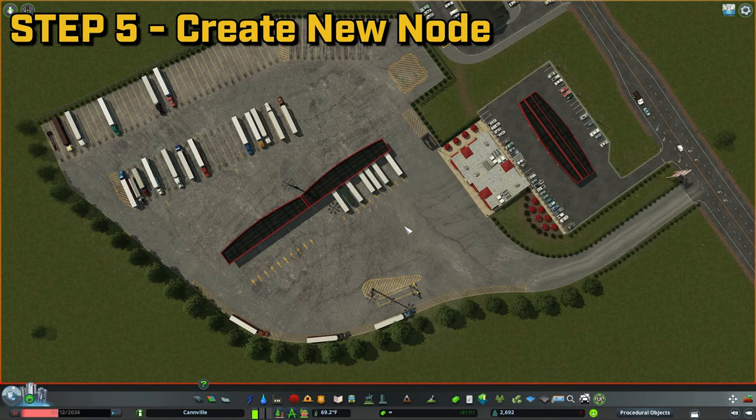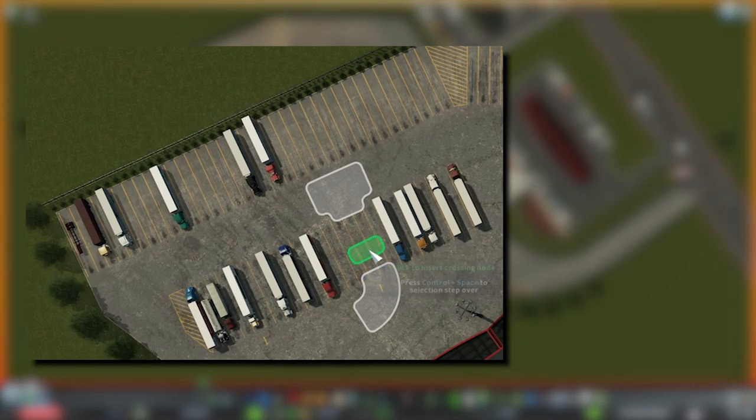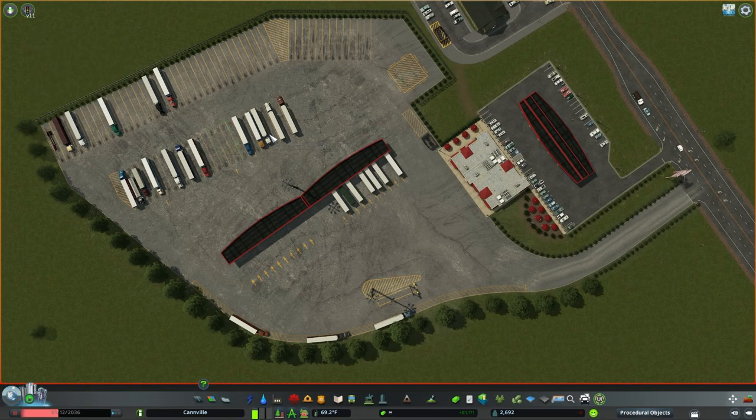Step 5: Create a Custom Node with Node Controller. Open up the Node Controller by pressing Control-N. If the road is long enough, find a spot and click the left mouse button to create a new node. Change the node type from Crossing to Custom, and then drag each node end so that they meet. If any road markings pop up, go back to the menu, press the marking line, press the Zero button in the All column, and then press Control-N to exit out of the mod.